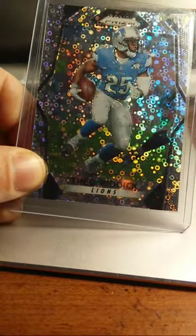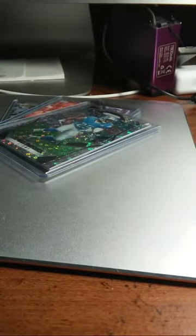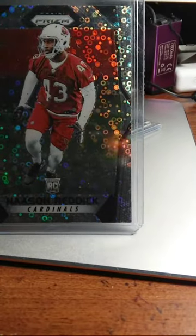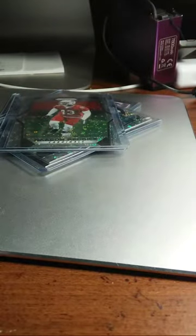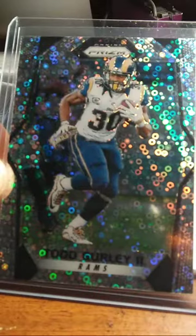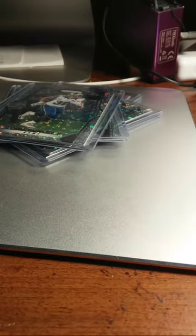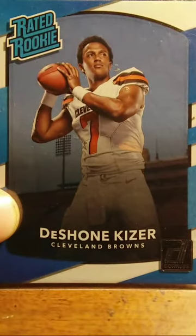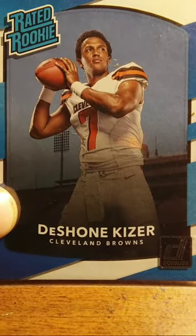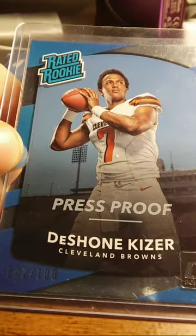We got Theo Riddick with the Lions Prism Disco Ball. Another Disco Ball — Mason Reddick with the Cardinals rookie card. Then I got a Todd Gurley with the Rams. And then Deshawn Kizer, rated rookie, Cleveland Browns. And then a Press Proof Deshawn Kizer, number 2 out of 100.